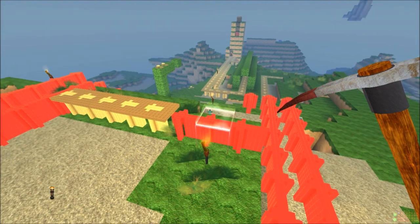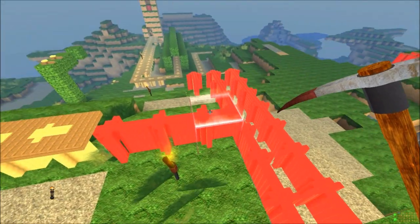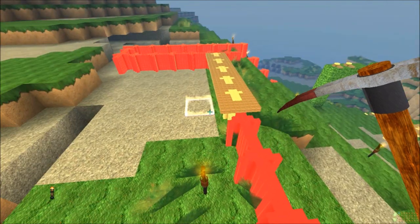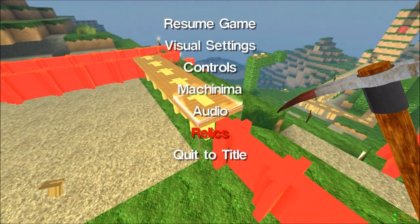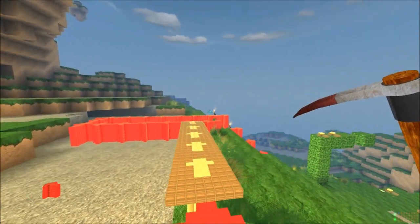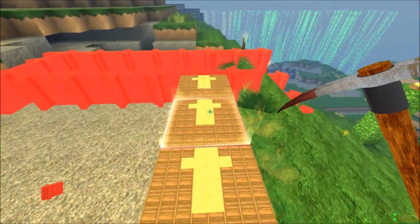First one are the conveyor belts. There are two types of conveyor belts, fast and slow, which are custom block types again. I have created a red one for the slow and a sort of a brown one for the fast.